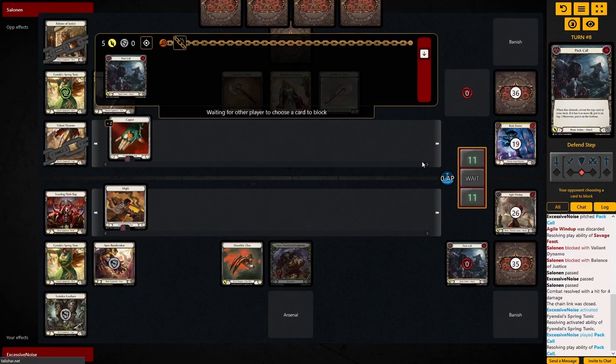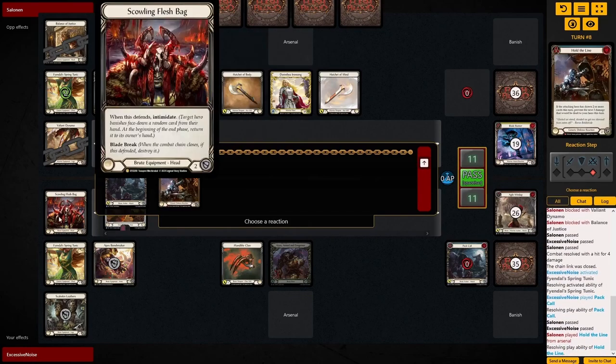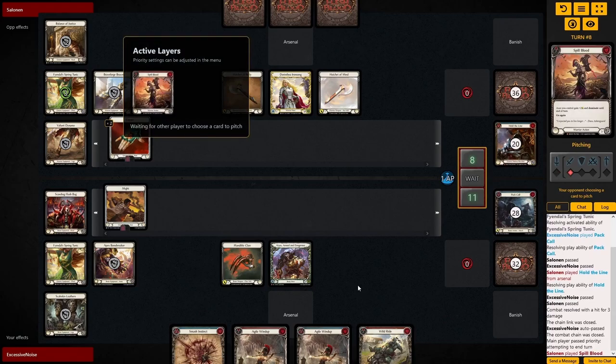To look on the bright side, they've invested quite a bit of armor now. We still have the Flashback up. And we do have three more Blood Rushes in our deck. Looking at a good setup, we might be able to put Wildrat in the arsenal and discard an Agile Windup.